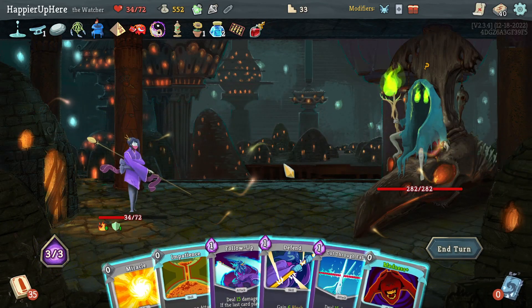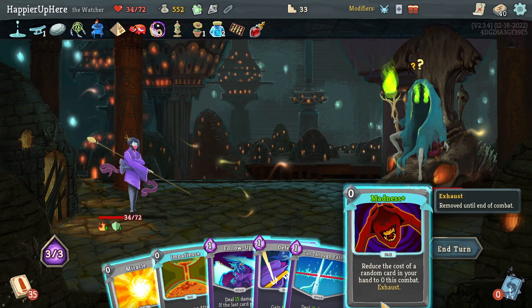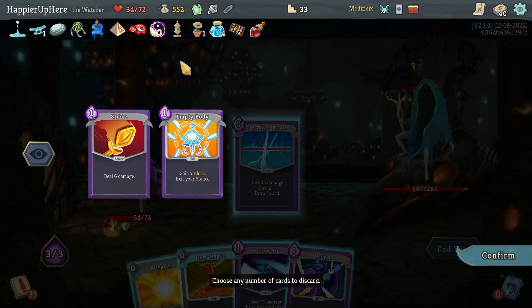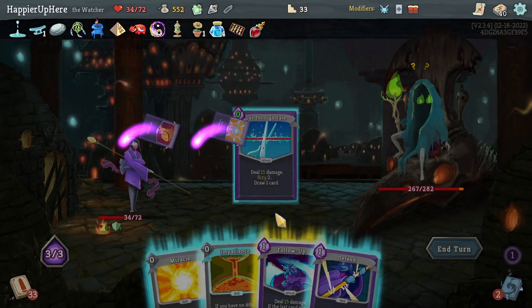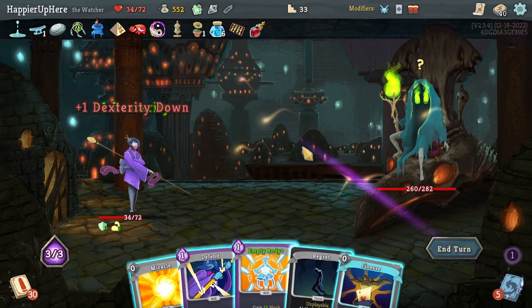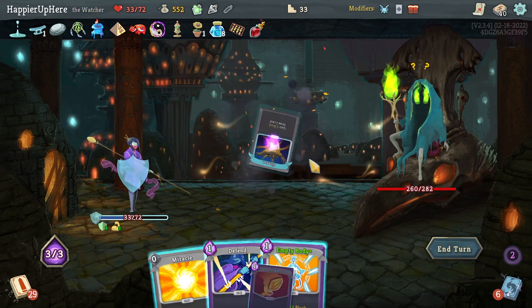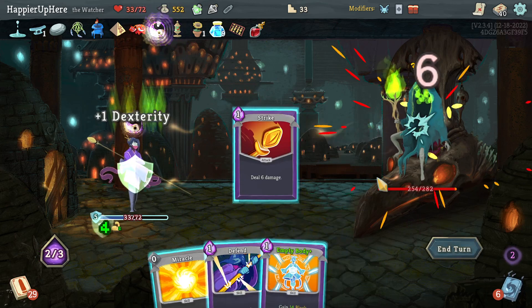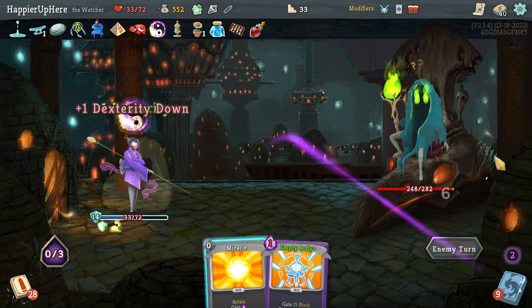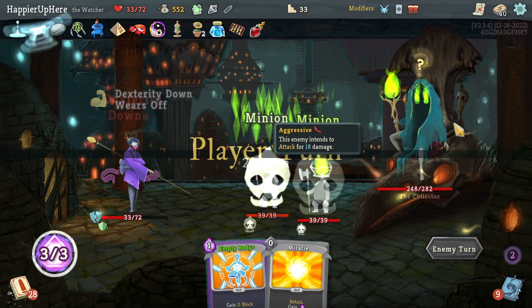Collector here — not being attacked, that's good. Madness, Cut Through Fate — I'll get rid of both because I don't really need them. Follow-Up, Impatience, get rid of the Regret, Finesse, and a Strike. Played a bunch of attacks, wasn't super useful but fine.